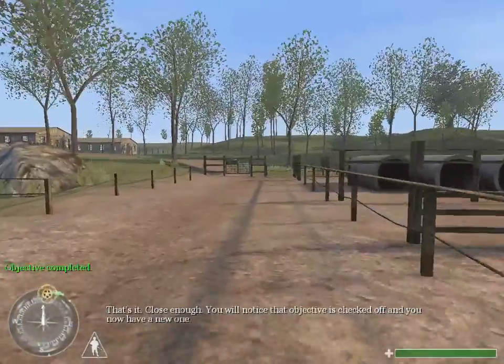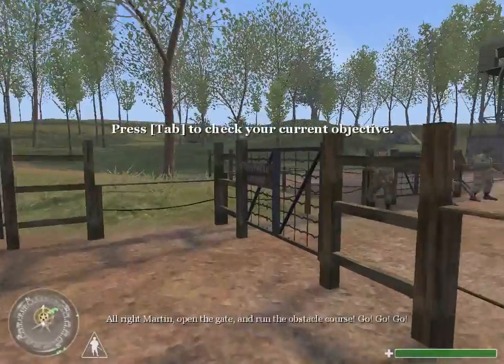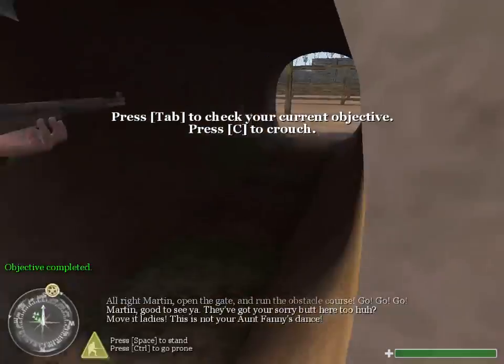That's it, close enough. You will notice that objective is checked off and you now have a new one. All right, Martin, open the gate. Martin, good to see you. Move it, ladies. This is not your aunt Fanny's dance. We got your story about here too, huh?